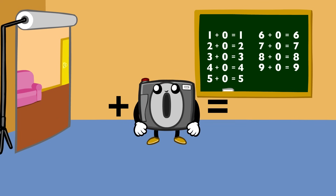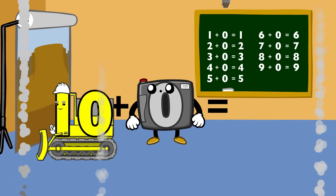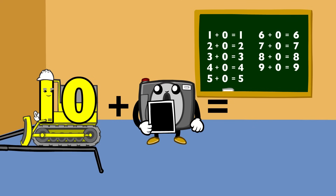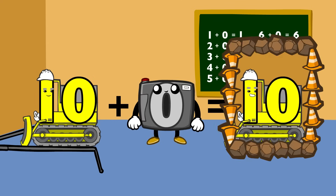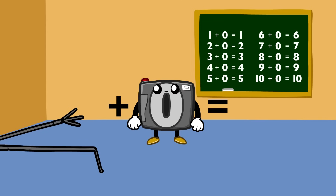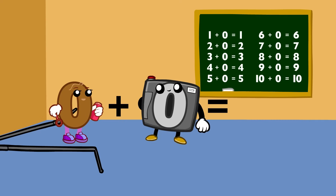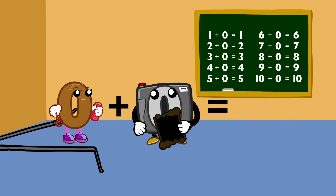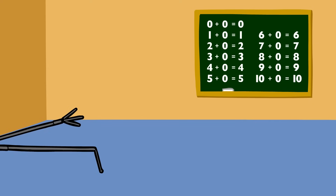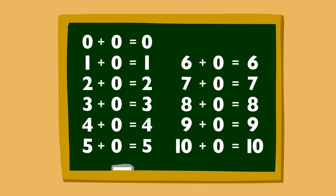Nine plus zero equals nine. Ten plus zero equals ten. Any number plus zero equals itself.